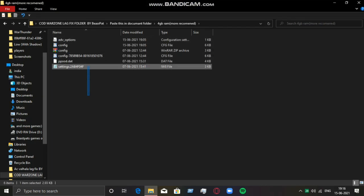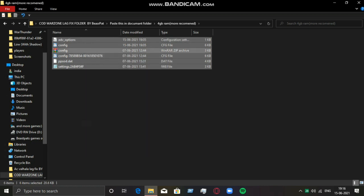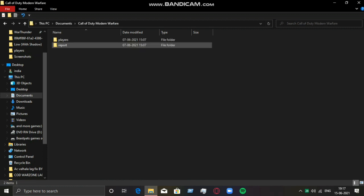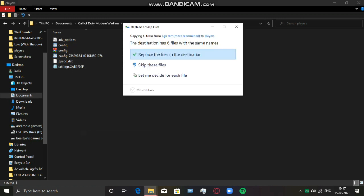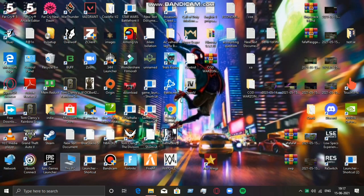Copy all these files — I am copying the 4GB RAM version. Copy it and then go to Documents. Find the Call of Duty Modern Warfare folder, then go to Players, and paste it here. You have to replace it. Make sure you replace it or nothing will be changed. That would do a lot of performance improvement.